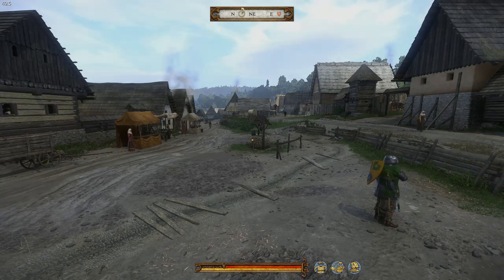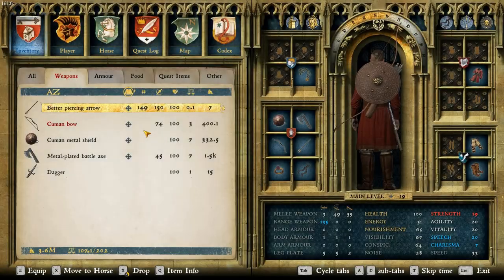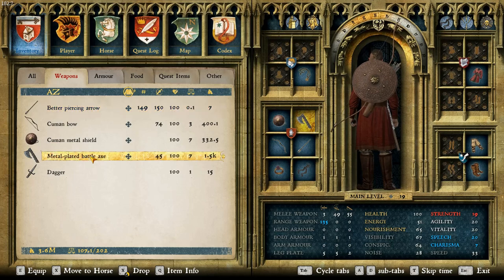So let's jump right into it with weapons. For weapons we kept a pretty standard Cuman loadout. The metal-plated battle axe is an option — I chose this because it's the best axe in the game and Cumans use axes very frequently, and I've come across many Cumans on the road that had this specific axe, so I figured it fit. If you wanted to go full immersion, you could use a Cuman axe or a saber, but I figured this is good enough.